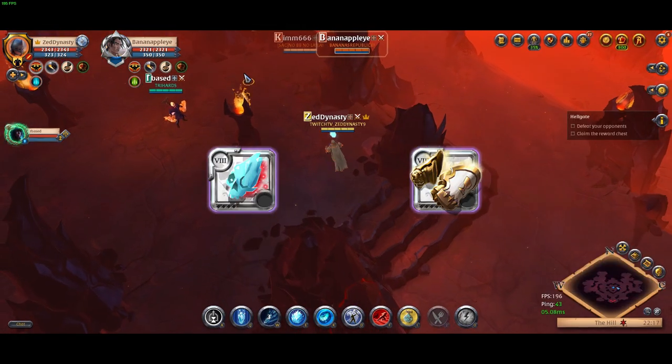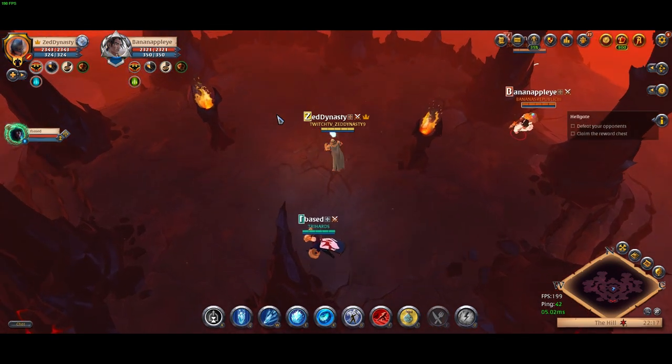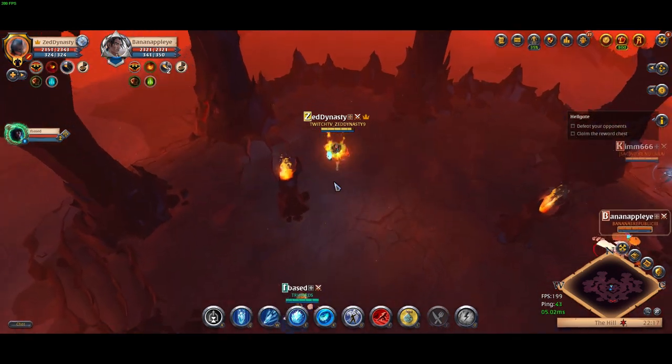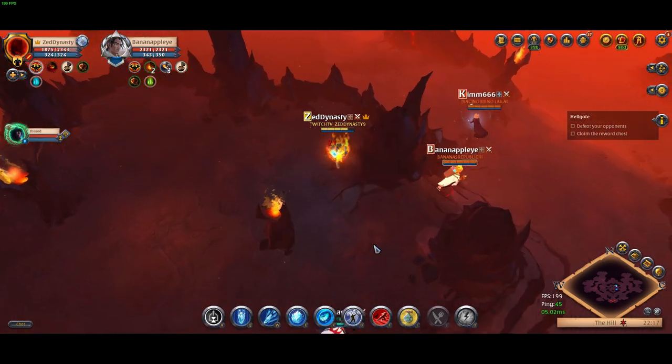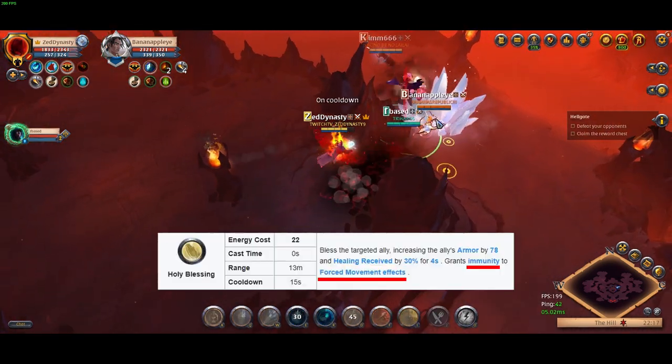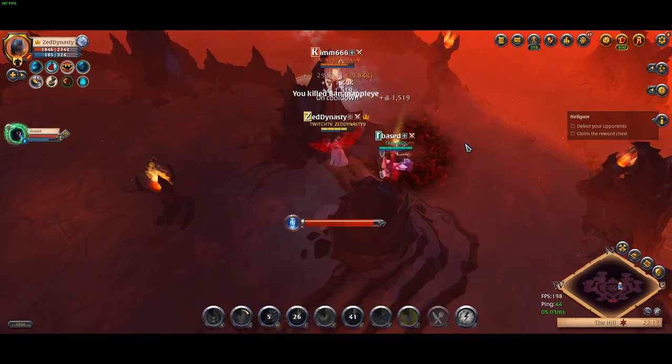New tech: permafrost fist of avalon. The idea is for the permafrost to purge the target before the fist of avalon E hits, guaranteeing a knockup. We're trying to purge holy blessing here as the main goal, and obviously defensives if that is what the enemy did press.